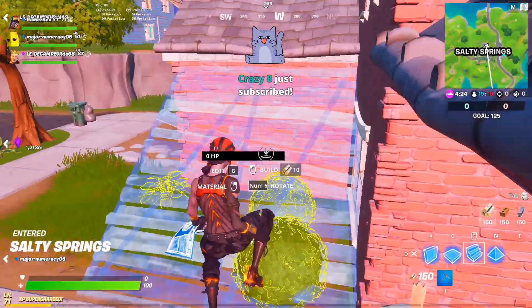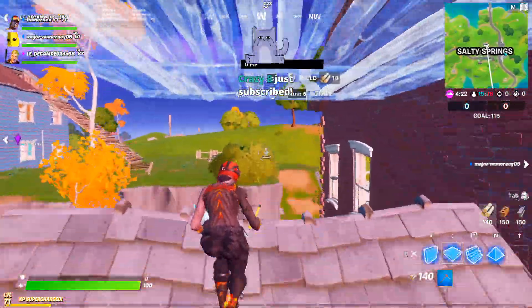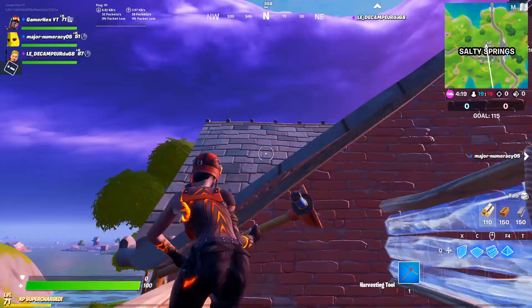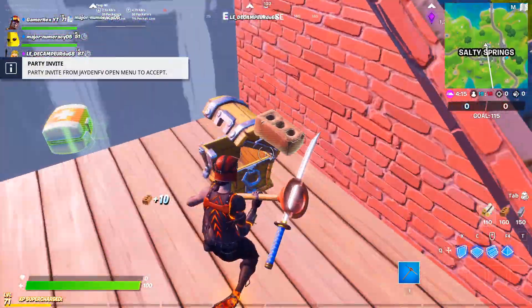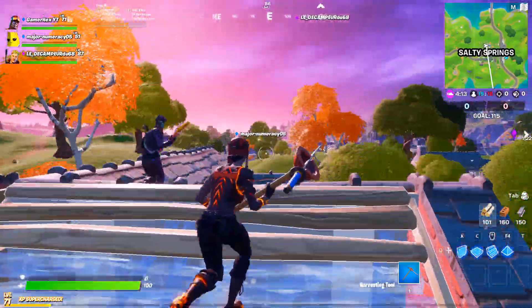There are no weapons here, so if you couldn't find a weapon at the upgrade bench, you can go above — there's a chest up here. Someone else is here, but the chest is taken, so let's be careful.